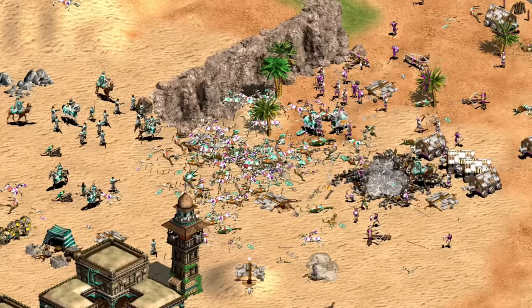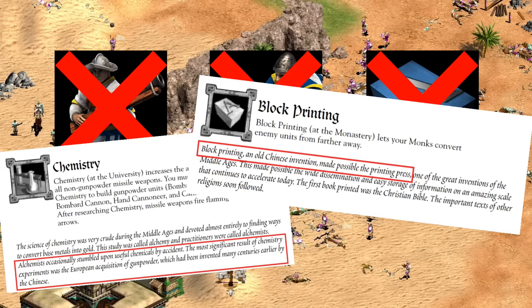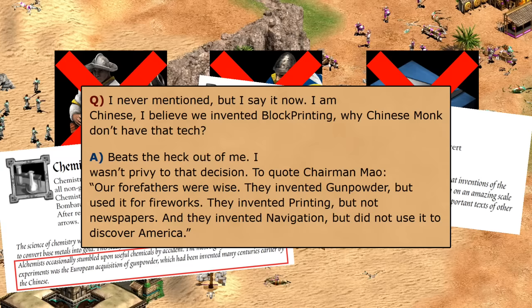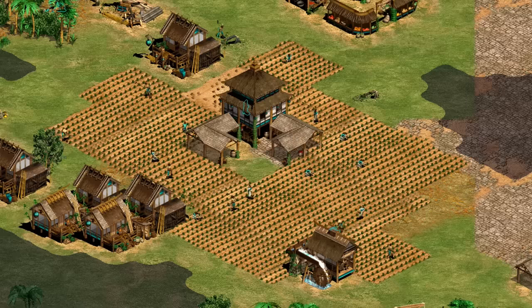Another quirk about the Chinese has always been their historical accuracy, or perceived lack thereof. From the beginning they missed out on hand cannoneer, bombard cannon, and block printing, despite the fact that the Age of Kings manual itself credits China for inventing or at least trailblazing those things. We won't hash out the old arguments about whether or not China used these technologies in the same way as Europeans, but from the start this was something noticed and appeared in early interviews with developers.